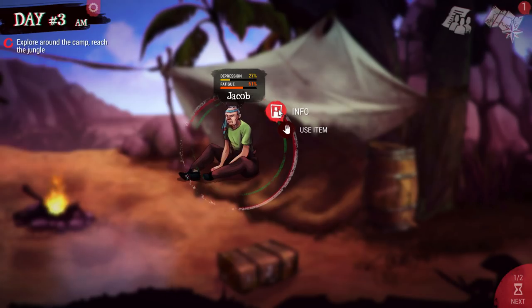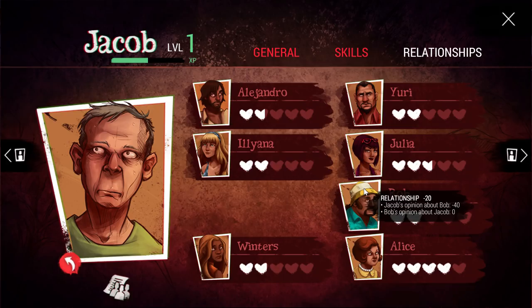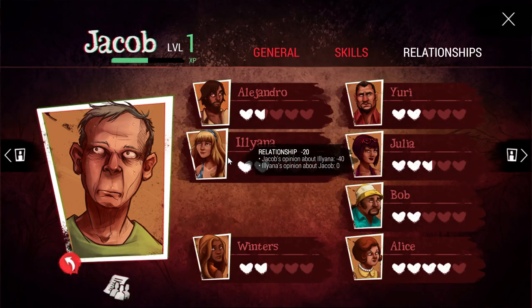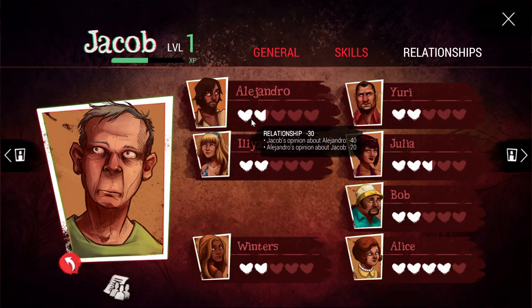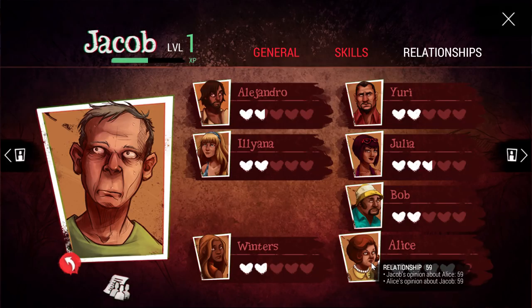Jacob's kind of not happy with a lot of people — he's a grumpy old man. Here's how you look at his opinion of the other characters. He has a poor opinion of Alejandro and Bob, but he likes Alice. These values are going to change throughout the game.